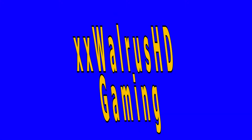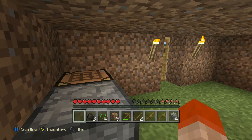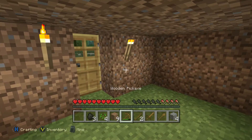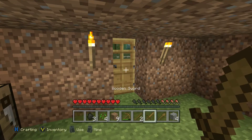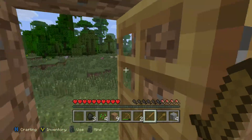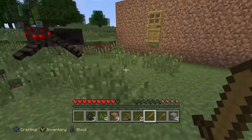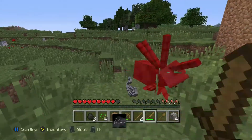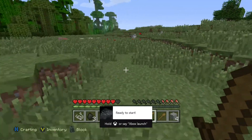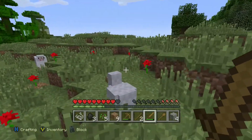Welcome back guys, it's the Walrus here bringing you part two of our Minecraft survival series. We're in our dirt home that we built last time — there's the oven and the crafting box. Oh, there's a spider outside! We need to go take care of that. Oh Jesus, there it is — got him! What a beautiful kill.